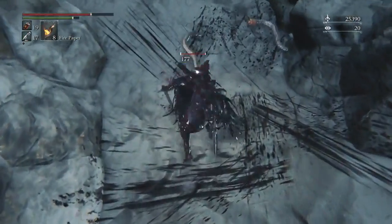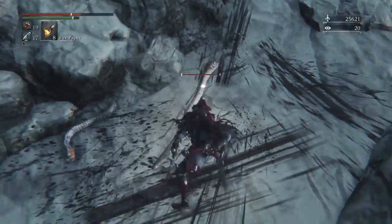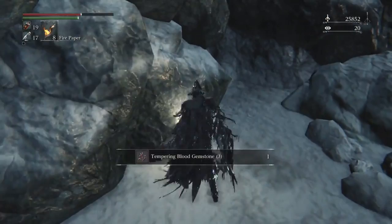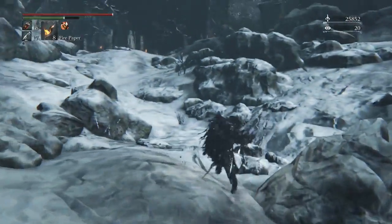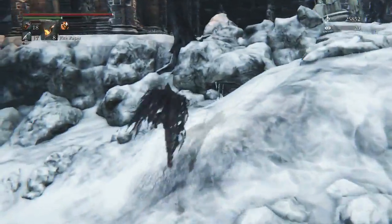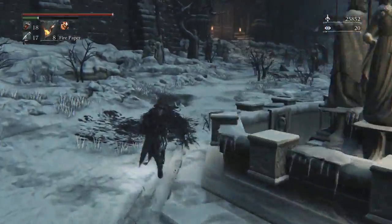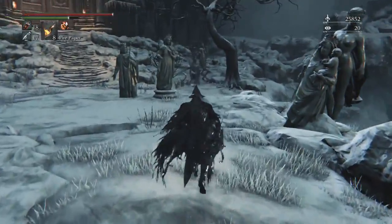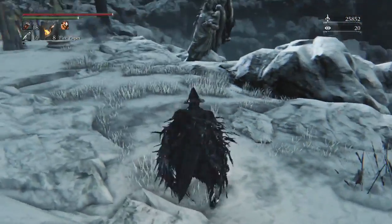I was also trying to get as many blood echoes as I can because there's a gun called the Evelyn later in this area. You need 18 blood tinge to use it, but it's a really good gun — my preferred gun. I leveled my vitality to 40 and my stamina to 34, since I'm using a heavier weapon that takes more stamina per hit, and I wanted consistent hits in great sword mode.